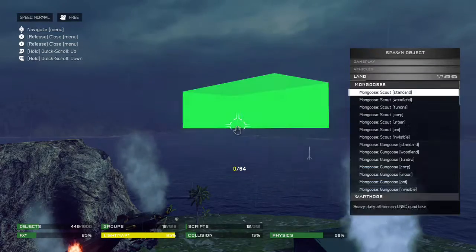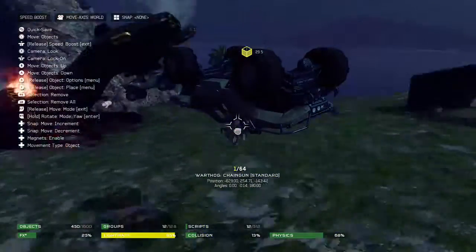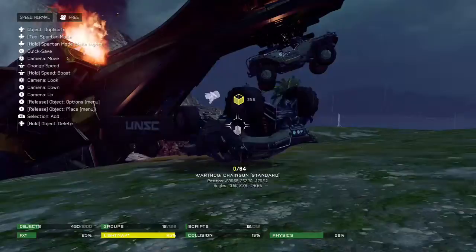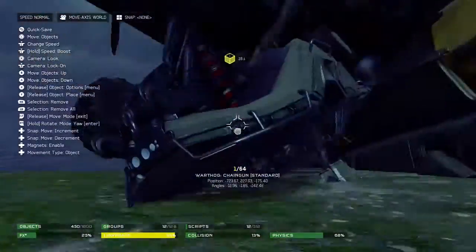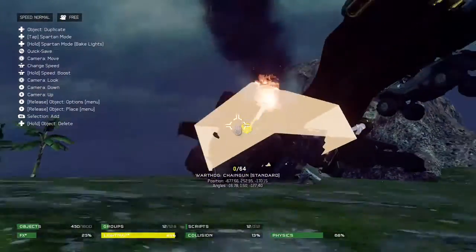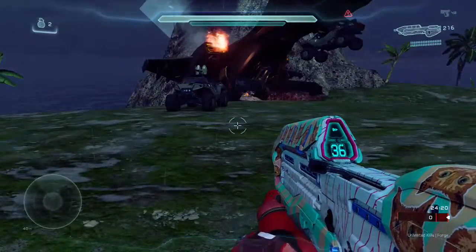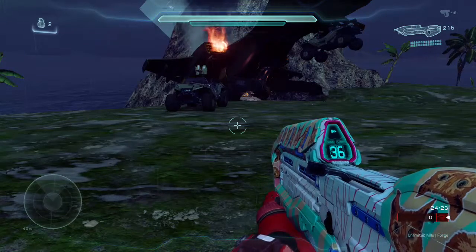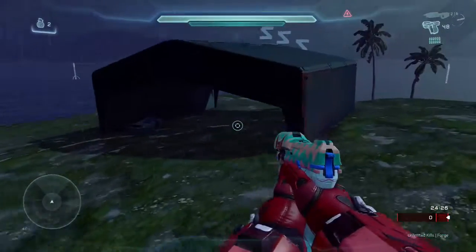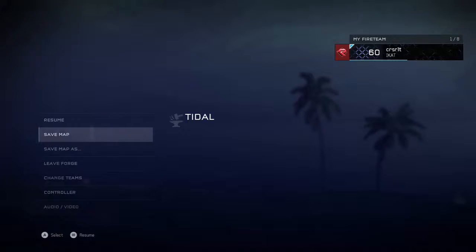Now we should be pretty good. I just realized now is a good time to actually make a crashed warthog or something like that, right here. We have a warthog tipped on the side — or there can be a warthog sitting up like that too, that's good. This is the first part of the map that we're going to do. I forgot what we were going to call this — Stranded, yeah, Stranded.